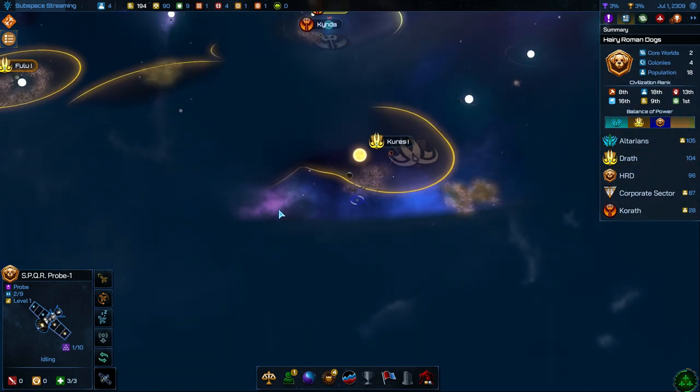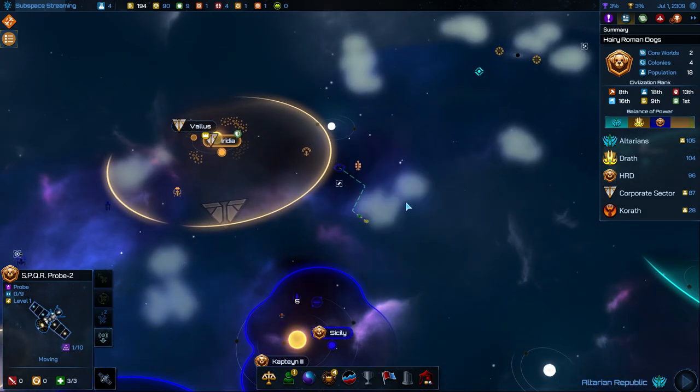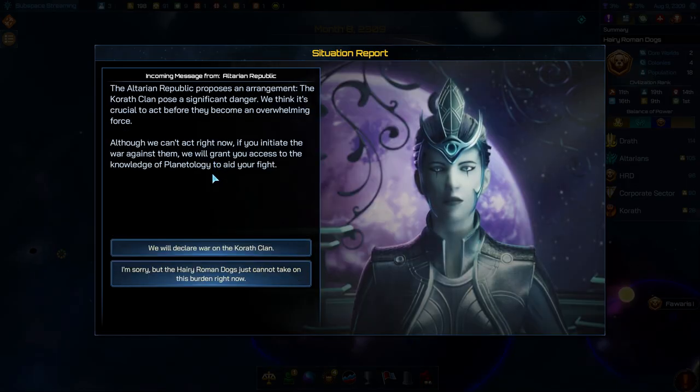We just found that with our probe here — we just don't have many options at the moment. We are finding some goodies over here, some things we could scan. So eventually maybe send our flagship over there and start scanning some stuff. You can get a lot of good stuff from these events. We got a message from the Altarian Republic — they proposed an arrangement. The Korath clan poses a significant danger, and if we initiate the war against them, they will grant us access to the knowledge of planetology to aid our fight. No, I'm not going to do that. I'm not going to fight these wars for them.